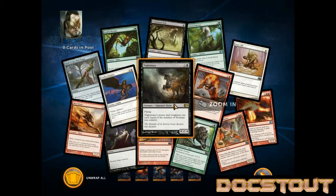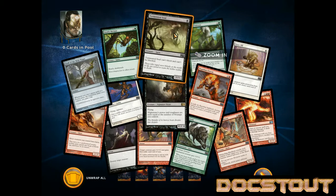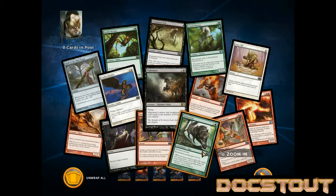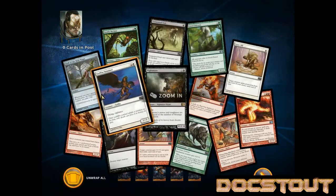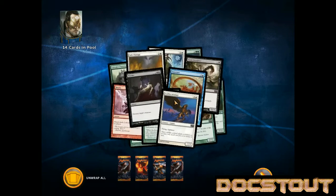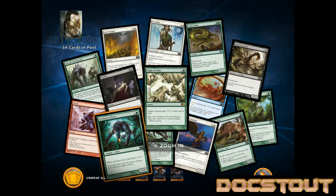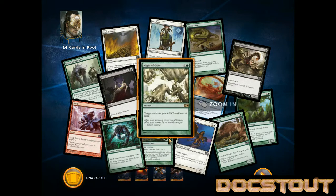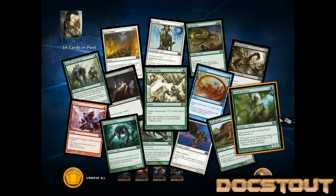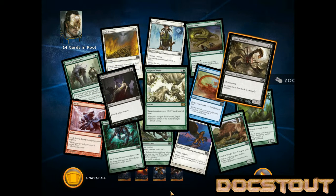Our rare is a Nightmare. We've got the Green Staff. We've got a Tormented Soul, Marauding Malhorn, Oaken Form, Murder — some good removal. If I were drafting this pack, I'd be pretty happy. Got another Murder, a Pacifism, Acidic Slime — a little land destruction. I'm feeling a little bit of maybe Black-Green going on. Might of Oaks, another Oaken Form, Yurk's Pack Leader, Shock, Disorient, Prized Unicorn, Giant Scorpion with Death Touch. Pretty cool.